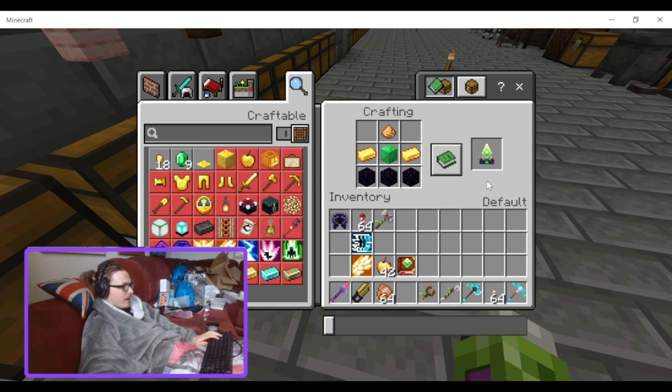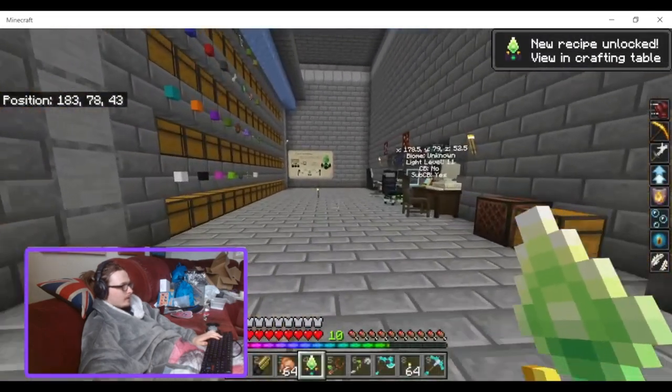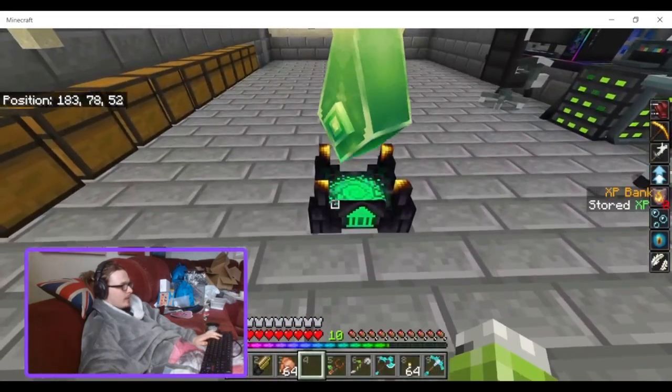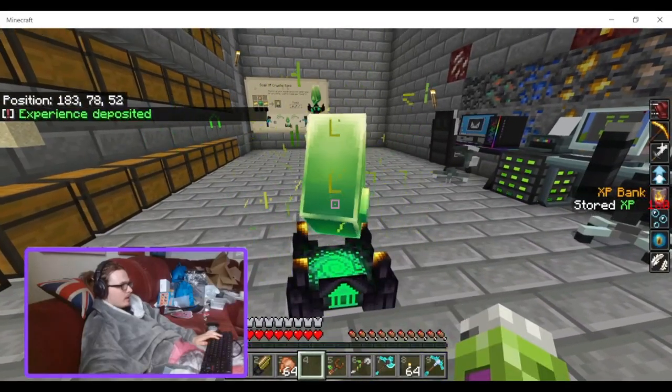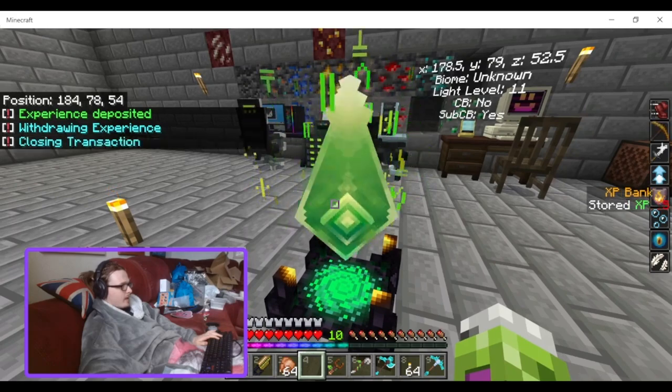It doesn't appear in the crafting menu for some reason, even though the wiki says it should. That's odd. Anyway, we made it — you punch it to deposit your experience and right-click to get it out.